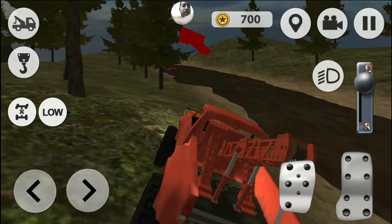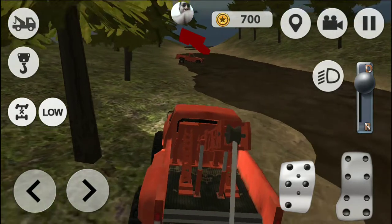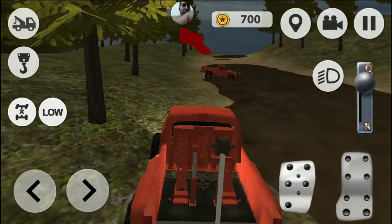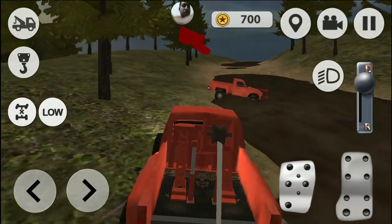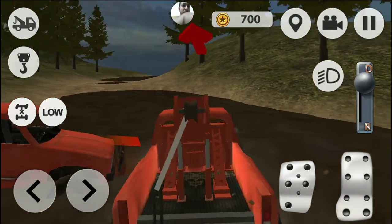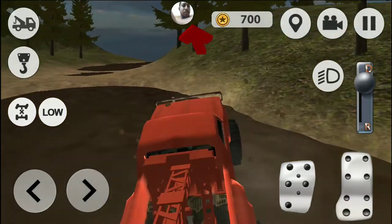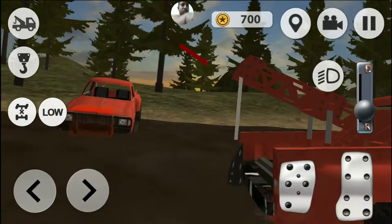Don't lose any target. Drive your off-road tow truck and transport all trucks. Transport trucks that got in trouble in the simulator. Your mission is to drive and transport larger vehicles and other off-road vehicles. The tow truck is slow and heavy — upgrade it to drive faster and transport all trucks.